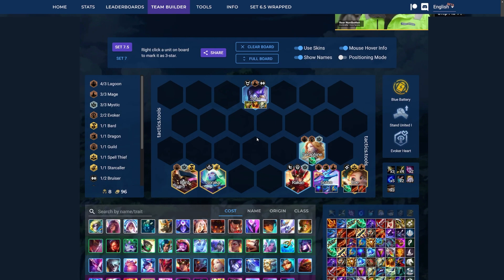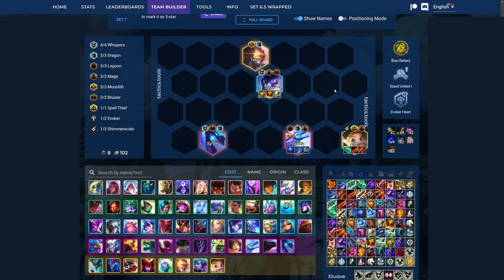So that could for example just look like dropping Malphite and Zac for Bard and Soraka, or it could look like completely pivoting into a legendary dragon board. It all depends on what you need with that comp, so just keep in mind that you want to get away from 6 Lagoon eventually if you want to win the game and not just get a top 4.